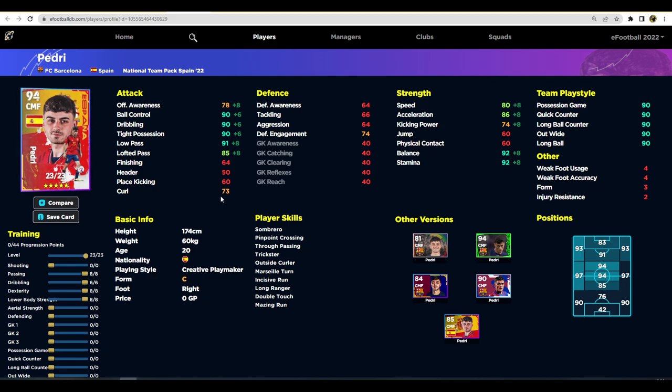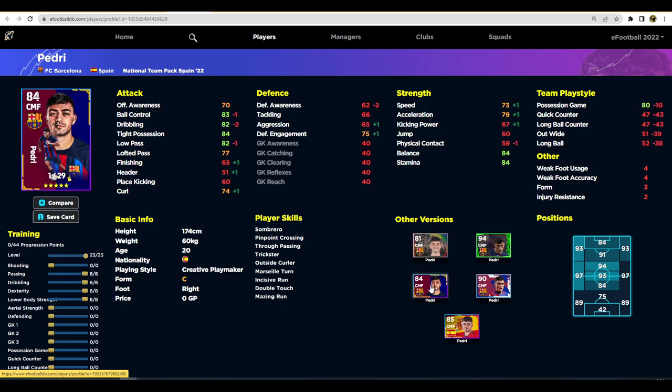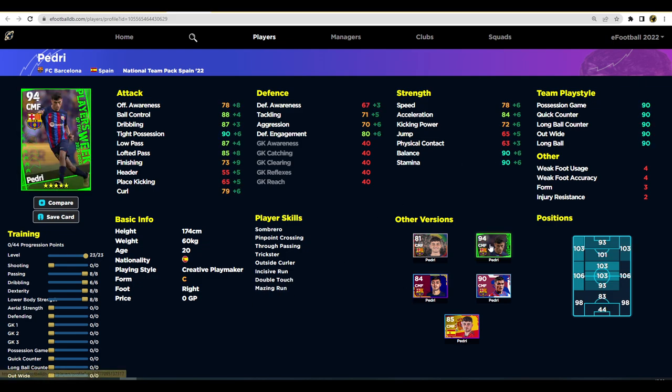If you're boosting Pedri up, I'd stay away from the defensive side of his game. Pedri is probably a top 10 card in the game — his standard card is unbelievable, and this Spain national team card is slightly better in some ways. The Barcelona pack version has 29 levels while this one only goes to 23, so the Barcelona card edges it out, but this card still brings him in line with the Player of the Week version.